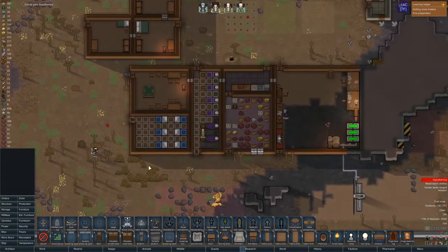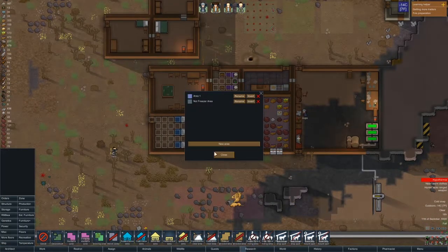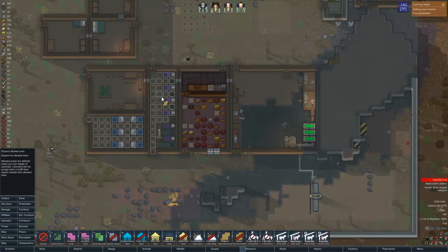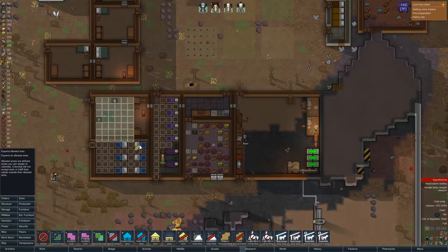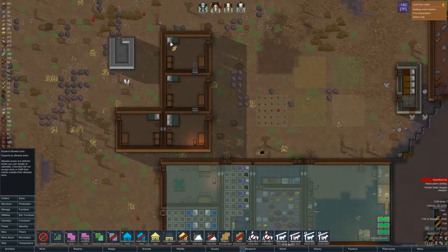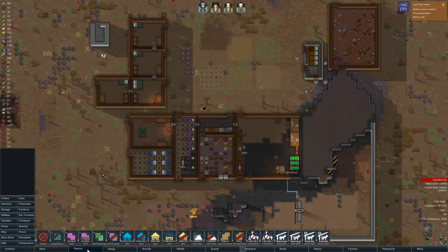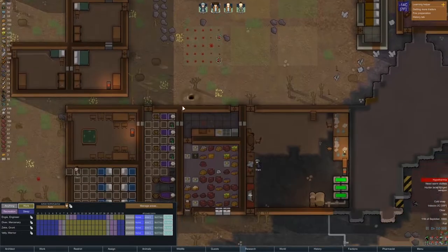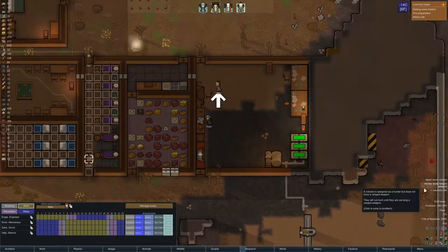I need to set a zone — manage area, new zone. Too hot or cold. I want to expand it — too hot or cold zone. I want that to be only these areas, your bedrooms. That's all you get, so find something to do in there. We're going to restrict people to these areas. That should help currently — help at least with the hypothermia.